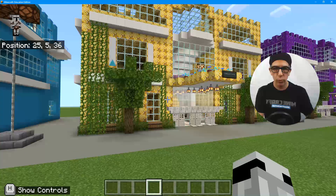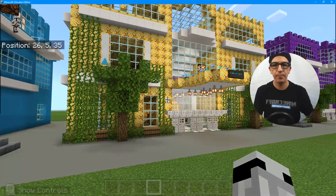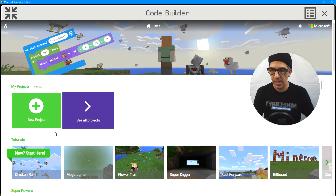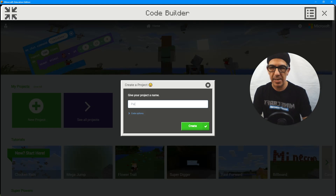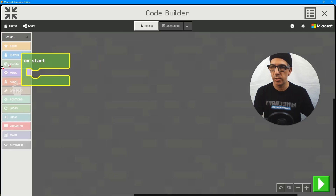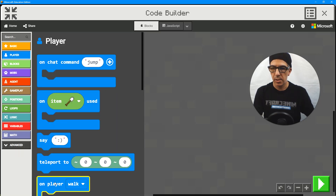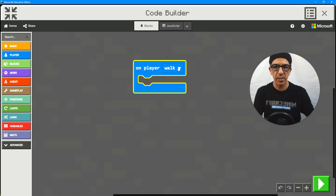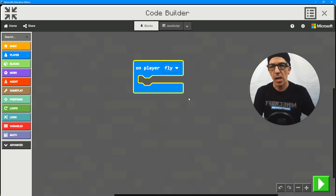What I'm going to do is bring up code builder by pressing the letter C. My code will come up and I'm going to select a new project, name it 'paint', and create. I'll get my typical commands in here but I don't want to use any of them, so I'm going to use the 'on player walk' event and click the down arrow to change it to 'fly'.